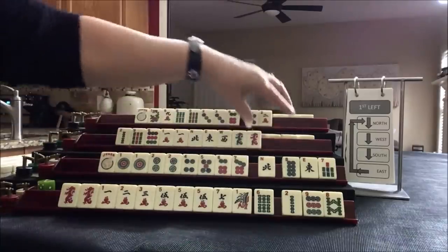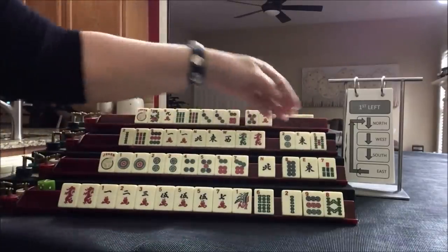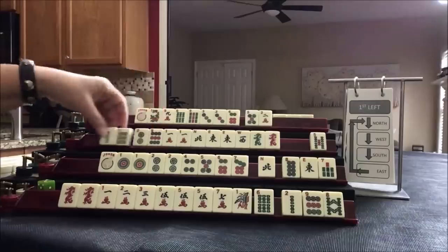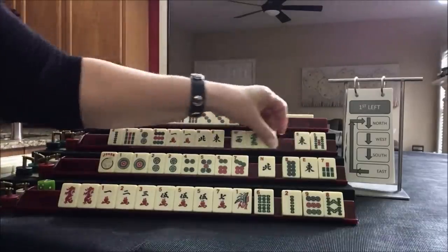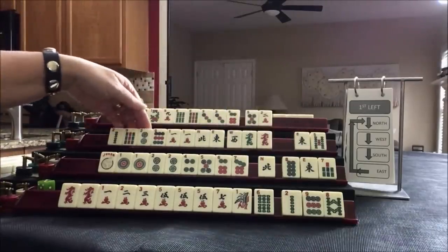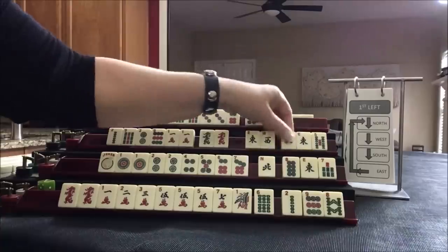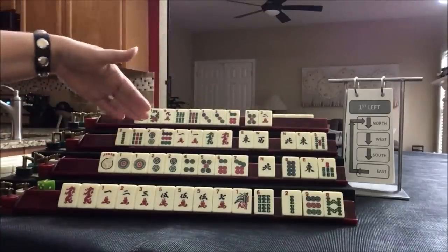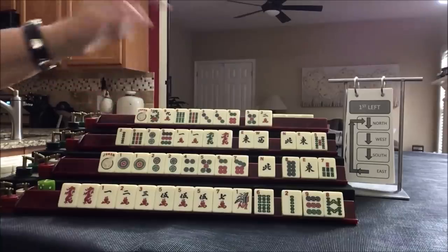Let's give up on the winds. Here we picked up an East, which we really don't need if we're playing a year hand, and we have year tiles. Let's give up the East and focus on year tiles. Now this is going to get a little risky passing two winds together, but we need options. I think I would risk it.